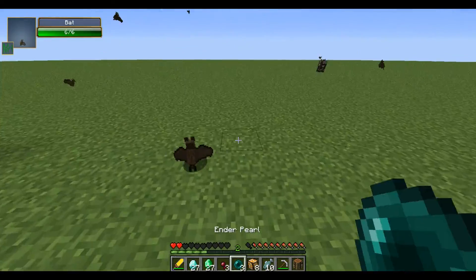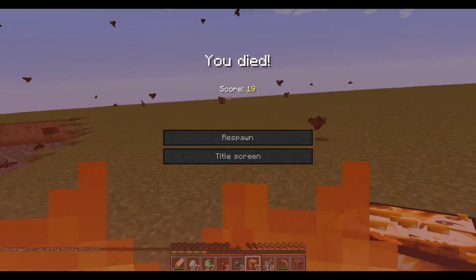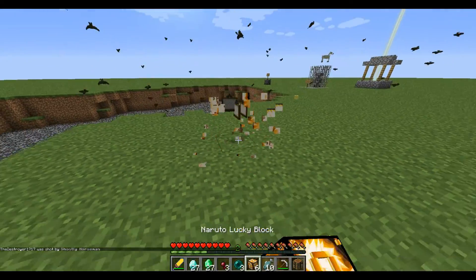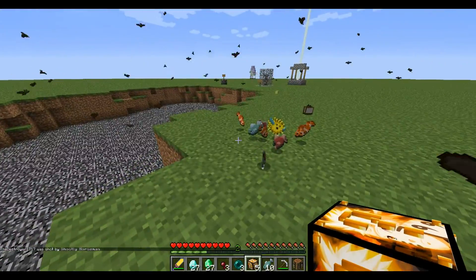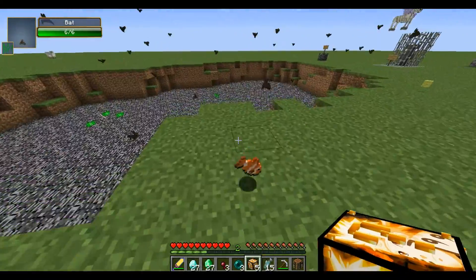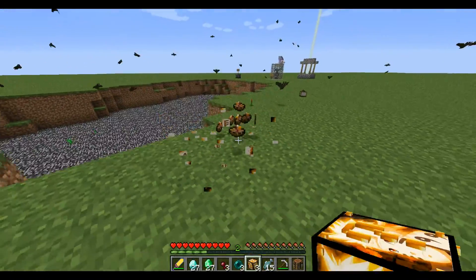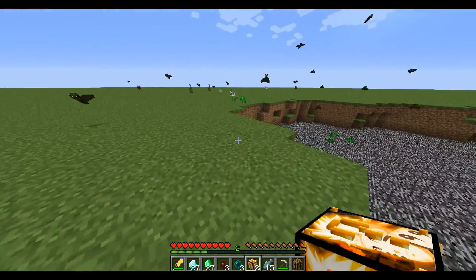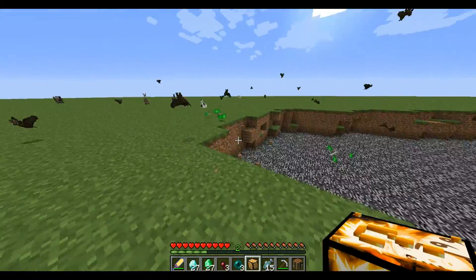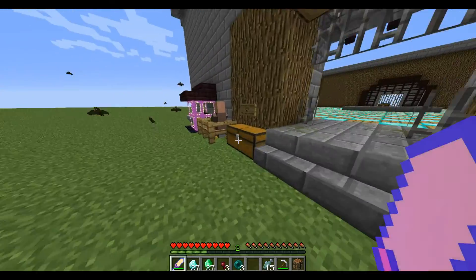Next up we have the ghostly horse and I hate that. We got some item frames, some food — at this point I'll take it. We have a rose, and rabbit stew — perfect, now we're getting food at the end!